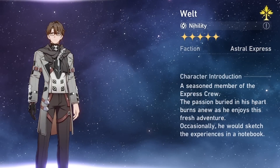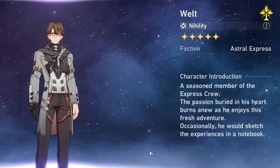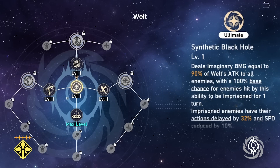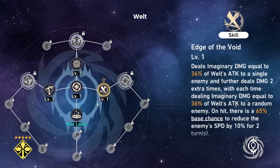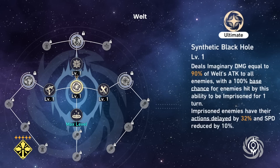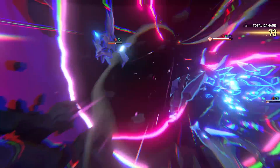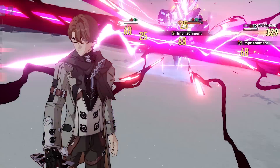Then we have Welt, 5-star Imaginary Nihility. Currently our only imaginary character, his rare typing makes him automatically slightly more valuable to have. He has imprisonment or action delay and movement speed reduction on his ultimate and technique, as well as a chance for movement speed reduction on his skill. The combination of Welt's debuffs and weakness bar breaks makes his kit statistically satisfying to witness, because enemies are crippled in their ability to move. With the right setup, Welt can enable your team to move multiple times before the enemies can recover. Oh yeah, and you can summon black holes — who doesn't like summoning black holes?